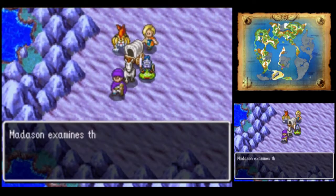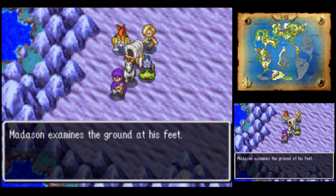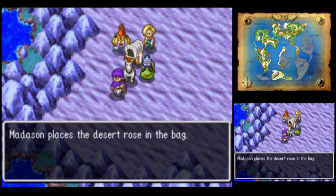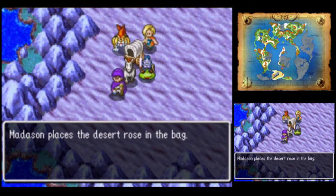And here we find a desert rose. Madison examines the ground at his feet. What luck! A desert rose. And that goes into the bag.